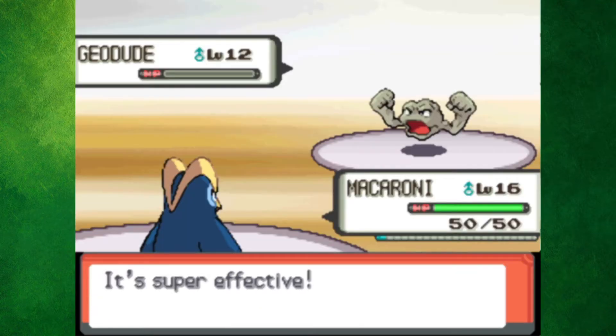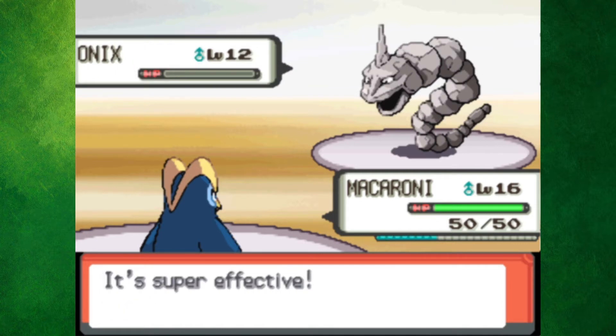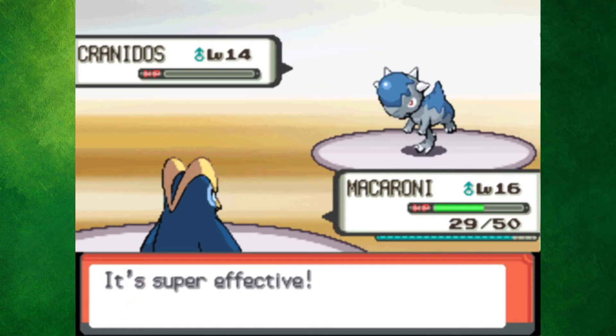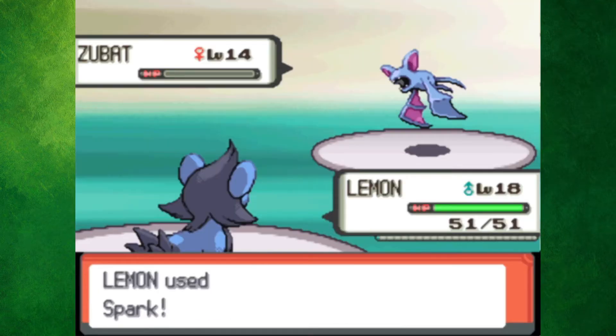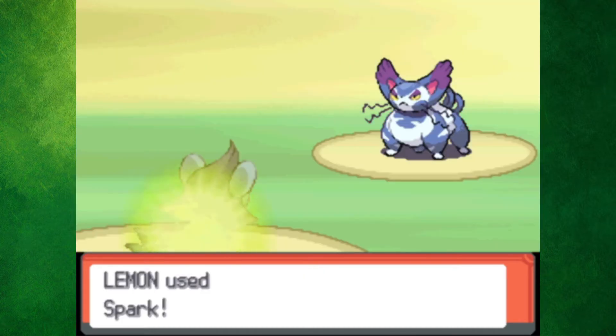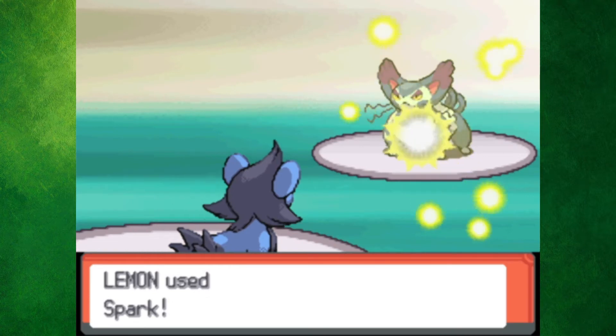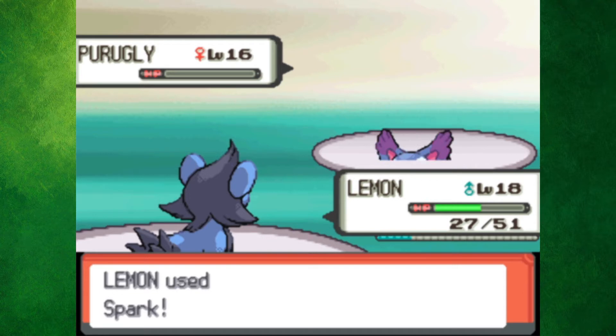As you probably expected, Macaroni mopped the floor with his team. Cranidos was the only one that could get a hit off, but he came nowhere near putting Macaroni in danger. I had to do a quick team check before battling Mars and her illegal Purugly. Zubat stood no chance against Lemon, as one Spark did the trick. I stayed in for Purugly, and probably used enough Sparks to provide power for a whole city, as it took forever for Purugly to die.